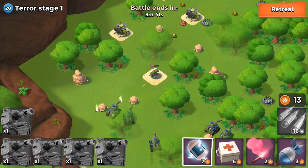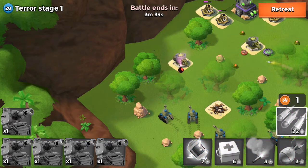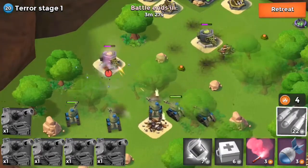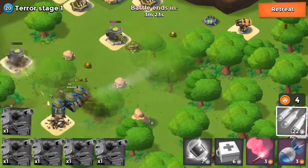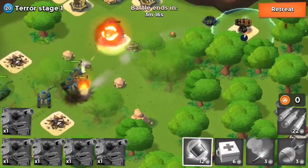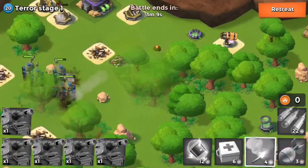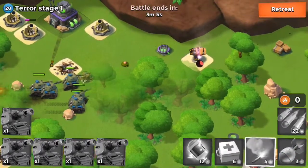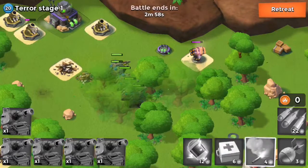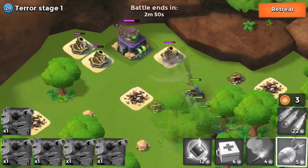I also need to destroy the boom mine because it can immediately kill a tank. So I dropped the barrage on that spot to destroy it. Oh, there's a rocket launcher - I didn't notice that, so I need to aim at and destroy that defender. I'll use a flare to direct the tanks toward the rocket launcher to destroy it. Their health is pretty good at the moment so hopefully none of my troops will die.